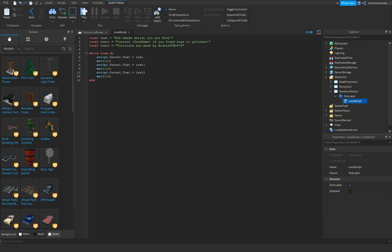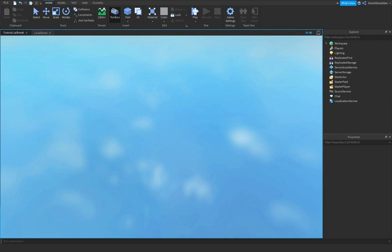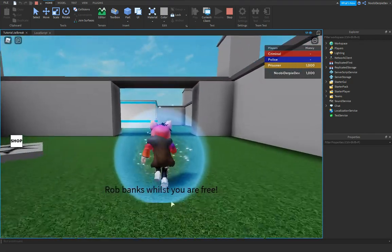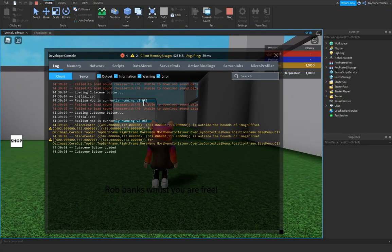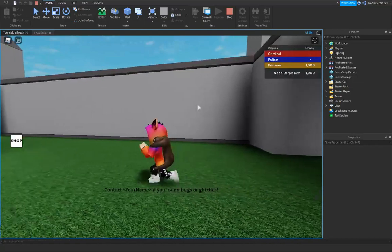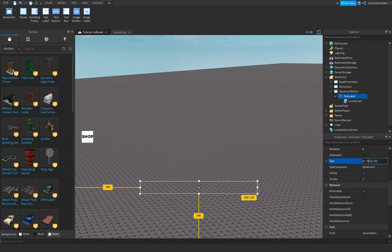Studio decided to break — sorry about that. Let's test. Make sure you clear the default text so it won't disturb you. As mentioned in a previous video, clicking reset removes all GUIs but they'll still be there. Let's just play and test this out. 'Rob banks whilst you are free!' — no bugs, these are just Roblox and plugins. 'Contact your name if you found bugs or glitches.' Then 'Tutorials are made by newbyt#5876.' We can make it a bit bigger because it's kind of hard to see.